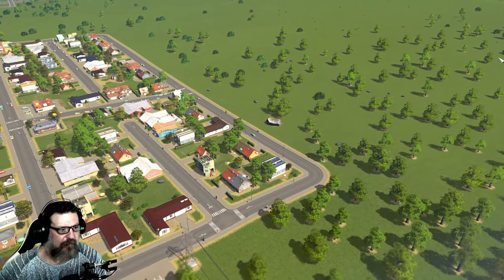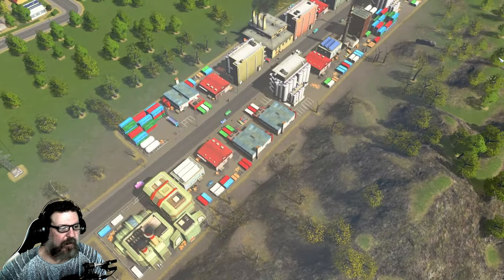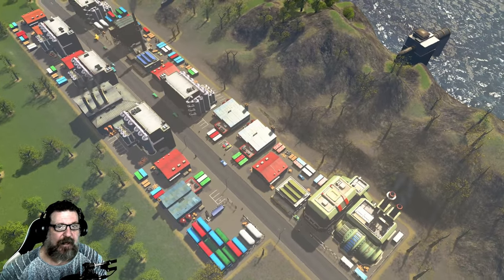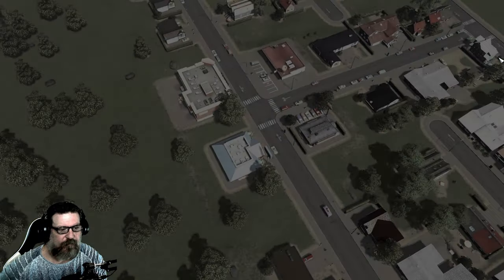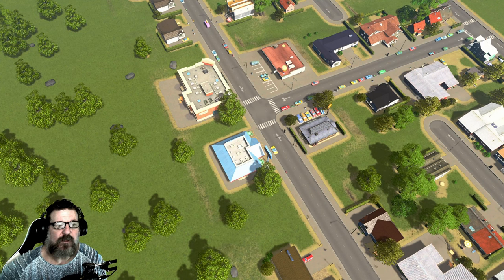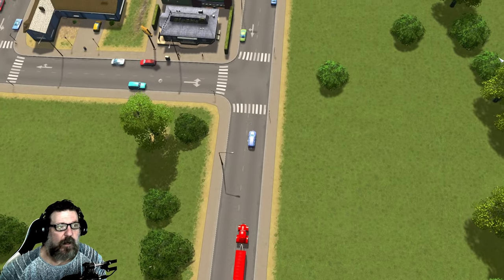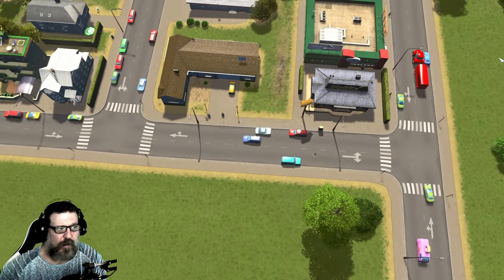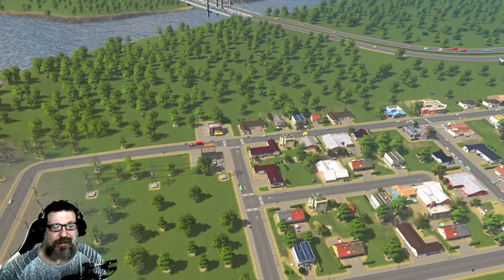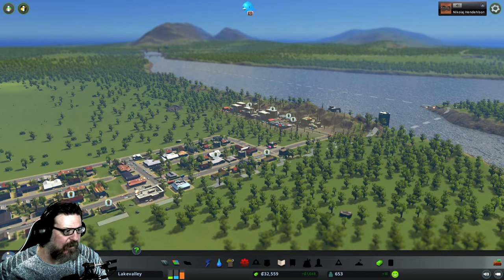I've not named the town, not done a whole lot with it — we just have a little neighborhood happening. We put in a coal power plant, got some industry down here, some water facilities, some power facilities, and we did reach a population of 420 people, which let us unlock a couple of services. We'll have to get some garbage/waste management, some health clinics, and some schools.